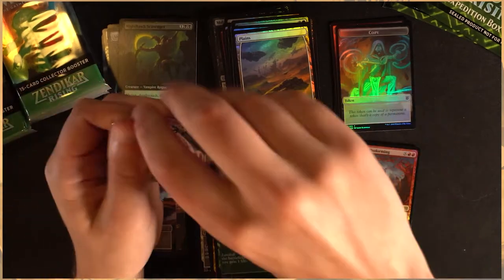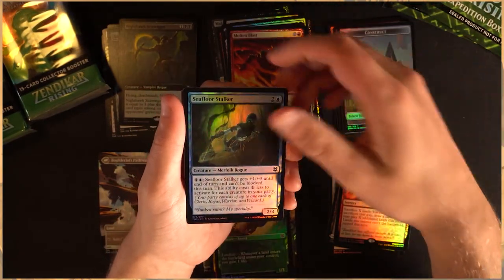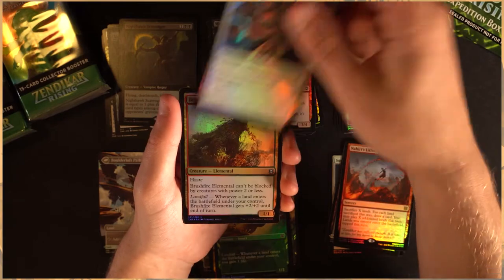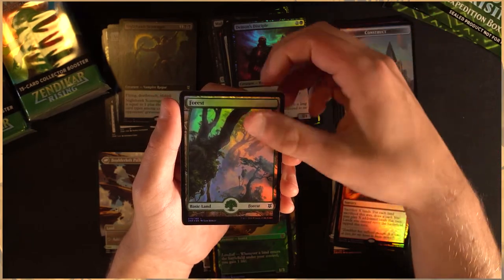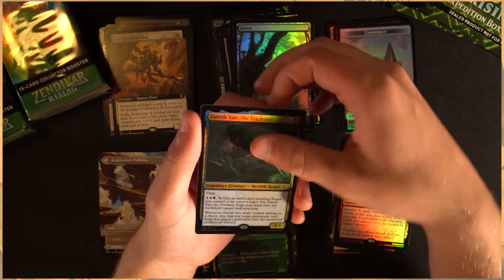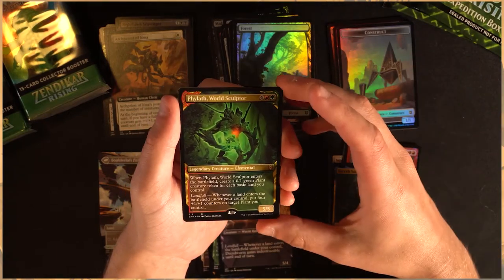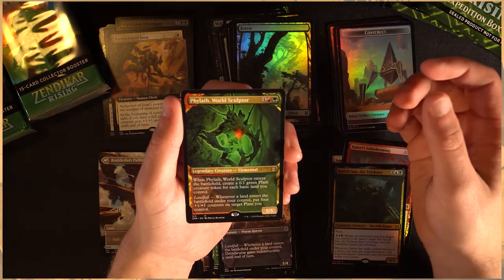I know a lot of people with these collector's booster boxes — I kind of talk about this a little bit every time but I think for good reason. I know this is a premium product for some people and it definitely is priced out of some people's budget, so we're very fortunate that we get to open this at all. While some people can't afford it, it's still really fun and entertaining to watch these openings. Art Priest of Iona — beautiful. Ooh, Zerasan the Trickster foil — beautiful card. The Baloth. A Dreadworm. Ooh, World Sculptor — this is the new Avenger of Zendikar essentially in that beautiful showcase frame. Love love love.